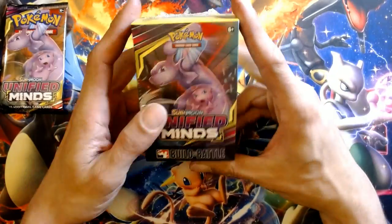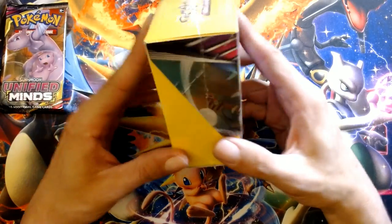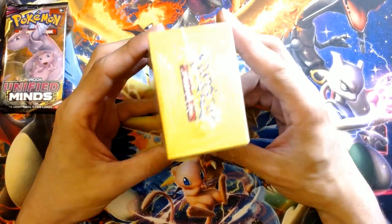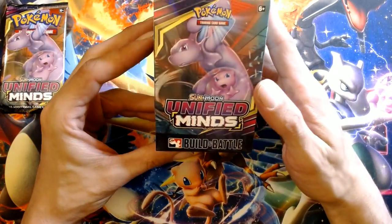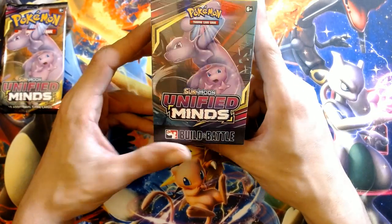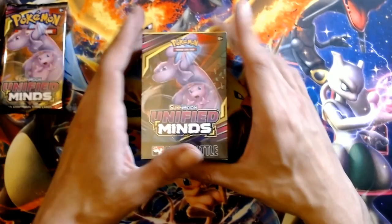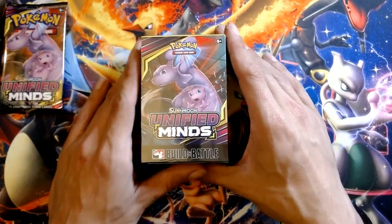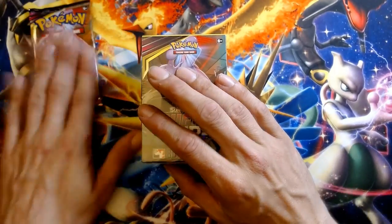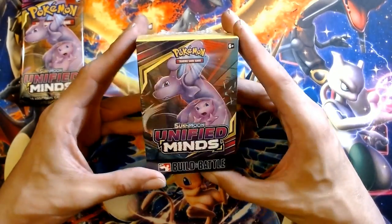What's up YouTube? We got a Unified Minds Build and Battle Box today. I got this from GameStop - of course you can order things and pick them up from the store. I went over to Target to get toilet paper, you can only get little packages now. But I picked this up. I also have a Unified Minds pack that I just have kicking around, I'll open that up along with it just to kind of kick in the video.